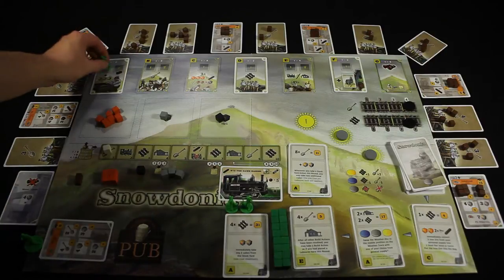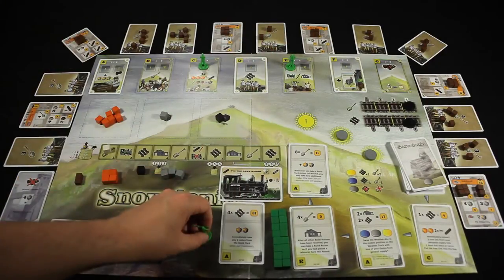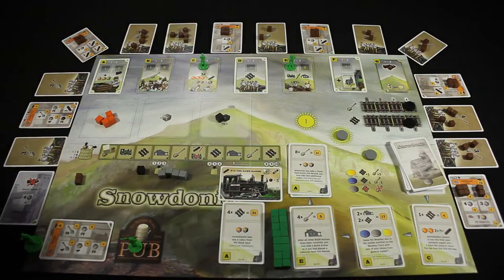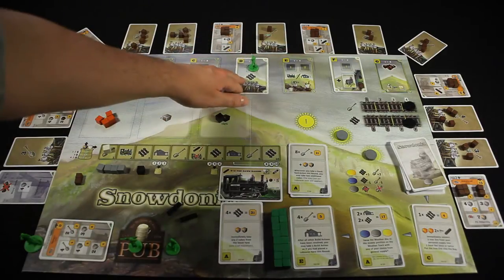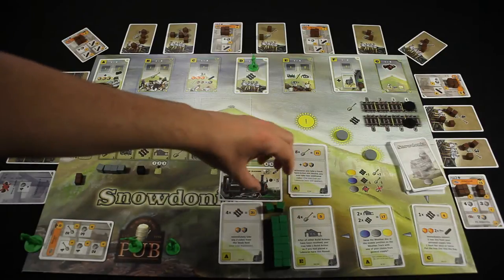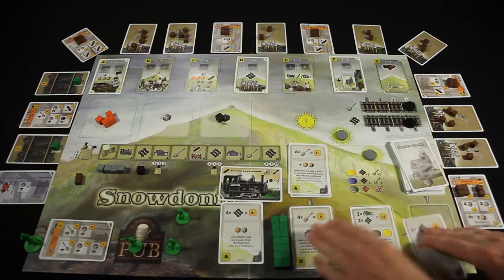I'll certainly be getting my extra man out of the pub. This turn I think I'm going to collect, convert, and build. I'll collect one more stone and two more iron, then convert these six into two iron bars. And instead of building, I'm actually going to lay some track. I'll spend these two bars and flip over both of these cards while the flipping is good. I know I could technically get it from the game if I had to, but I'd rather do it myself. That ends that turn.